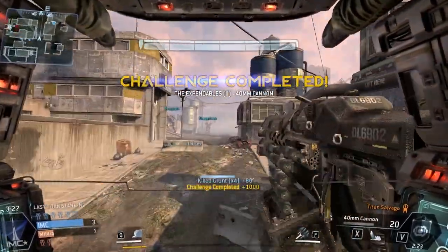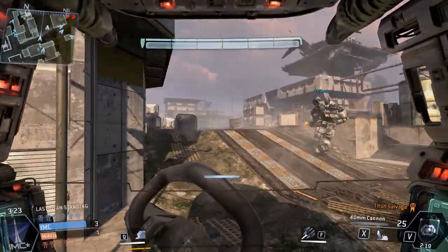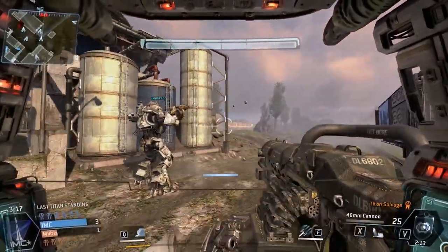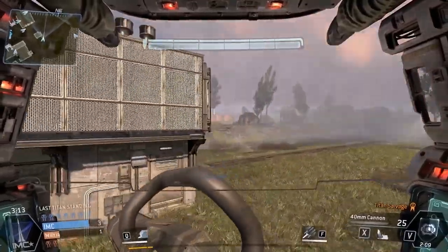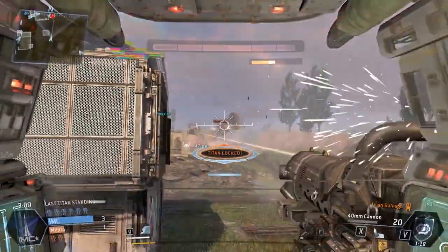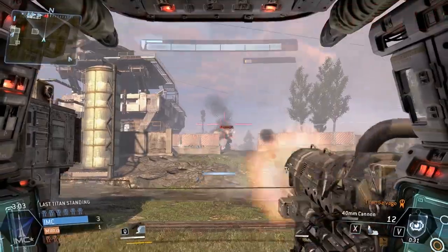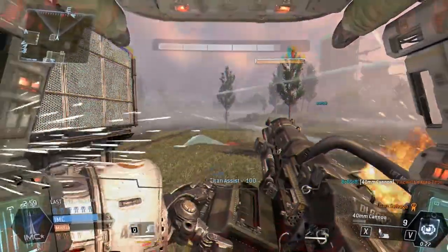I personally think the Ogre is the best class to be during Last Titan Standing. If you're playing capture the flag, the Strider can be very useful — you can dash around the map and get easy kills, pick up the flag, jump in your Titan and dash really far. But I also do that same thing with the Ogre: I call in my Ogre, grab the flag, and because I have so much HP, I can mosey my ass back to the other side of the map and capture the flag.